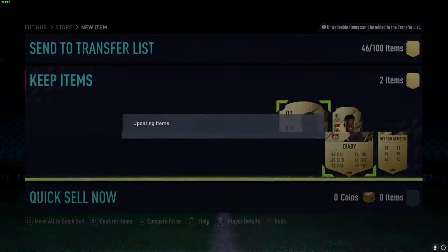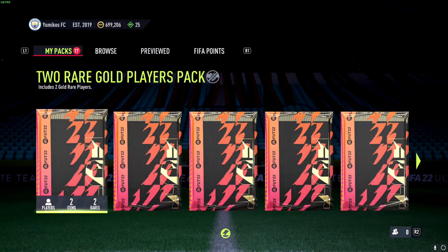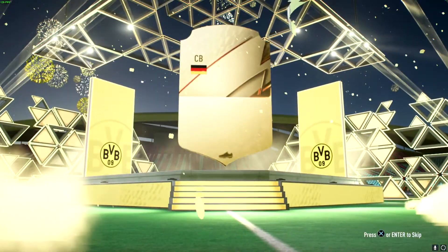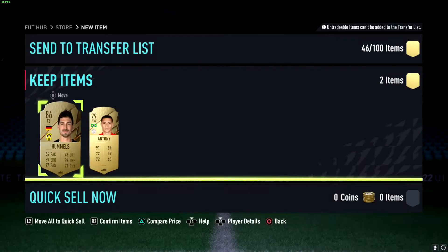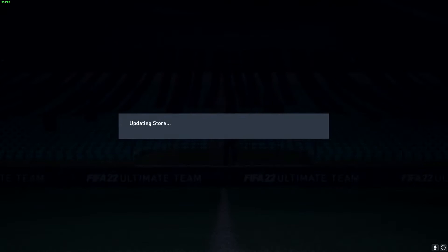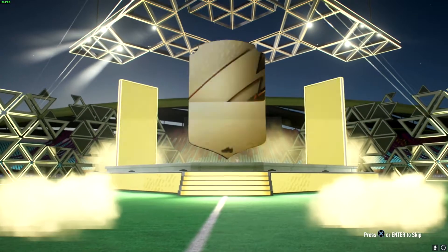I just want players that I can throw into SBCs or maybe some upgrade packs or something like that. Or if I get a huge player that I've already got. What's this? Center back. Oh, is it Hummels? Oh, it's a walkout — cool! So we get Hummels. That's not too bad, an 86 rated. He's not worth anything anyway so I'm not too worried. But yeah, we have an 86 rated, so I can throw him into an SBC or use him on a bench. We'll have a little look anyway.